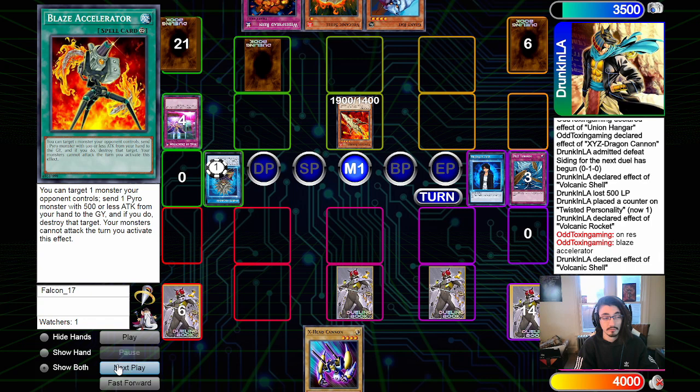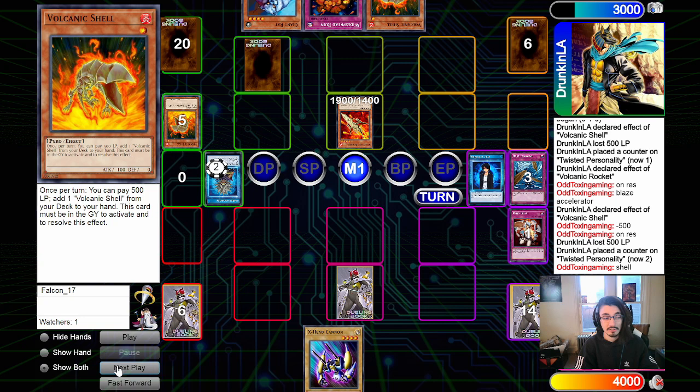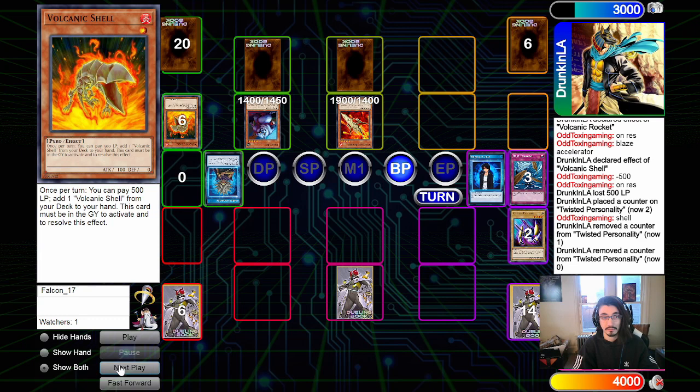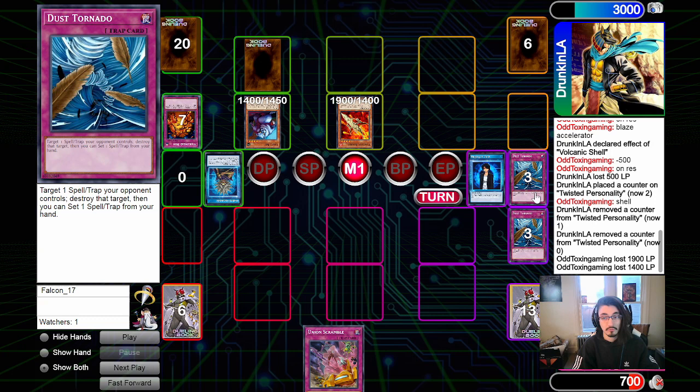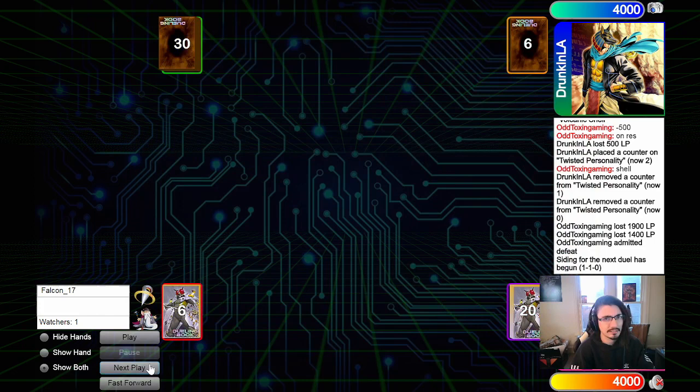Opponent draws another Widespread Ruin, goes to Main Phase 1, uses Volcanic Shell's effect to add Shell to hand and pays the 500. We activate Mind Crush, calling Volcanic Shell and discarding two from their hand. They set Widespread Ruin, summon Giant Rat, and attack directly for 1400 then 1900. We Dust Tornado their middle column, draw into Union Scramble, but the only card we have is Y-Dragon Head. Our opponent beats us and we admit defeat going into game three.